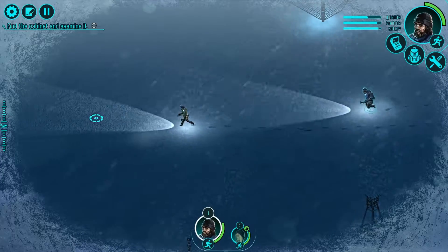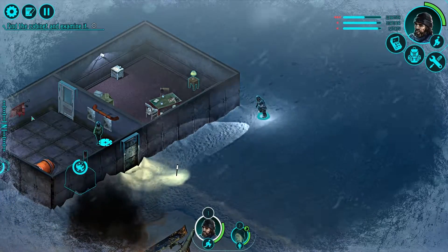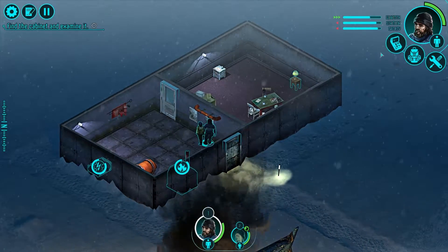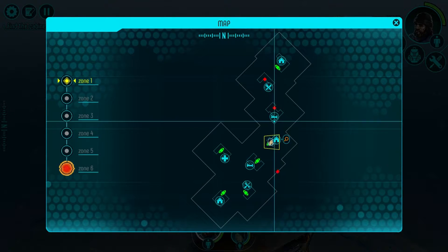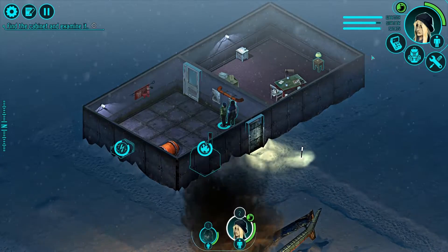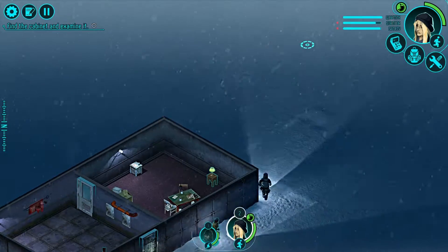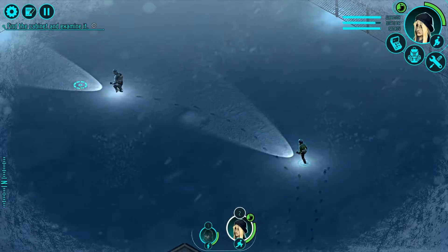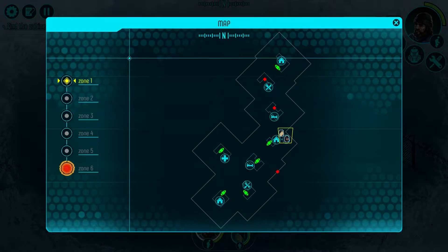Can we make both characters move at the same time without switching between them? Let's get inside and get our warmth back up first. There's heat for a long time in here — you can see that little radial bar going around the circle. Once that runs out, I imagine it turns off. Personal quarters should be one of these bed rooms. We find a locked door but I bet we have the key. When we rotate the map, it doesn't rotate the map screen, but we figure out we're going the right way.